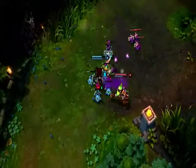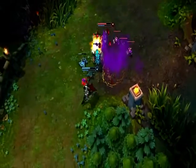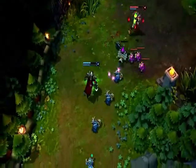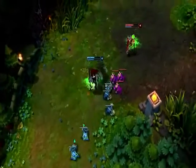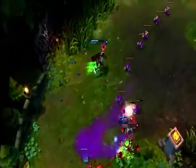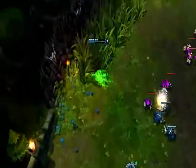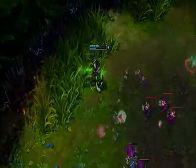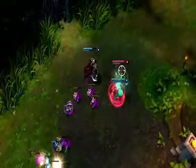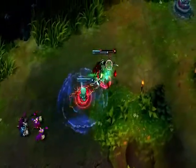If you want to harass the enemy in lane, pull them in with Apprehend, land a basic attack, immediately hit Crippling Strike to hit them again, and finally use Decimate. Alternatively, leading with Decimate into a basic attack followed by Crippling Strike also deals plenty of damage in a short time. When a teammate comes to gank, save Apprehend until they attempt to run. I open on Fiddlesticks with Decimate into a basic attack and Crippling Strike. Only once Fiddlesticks starts to escape do I pull him back in with Apprehend, picking up a quick kill.